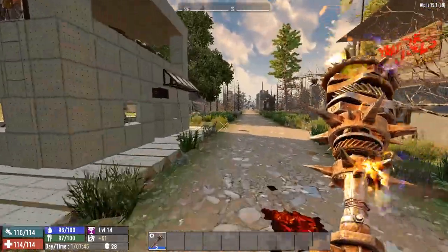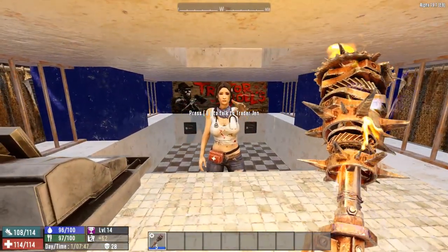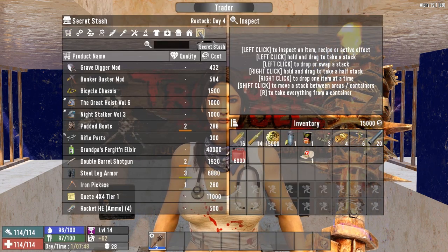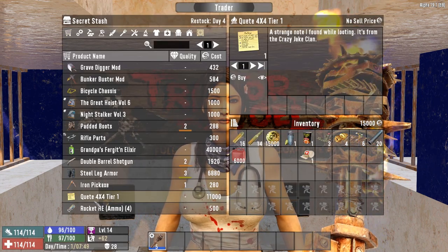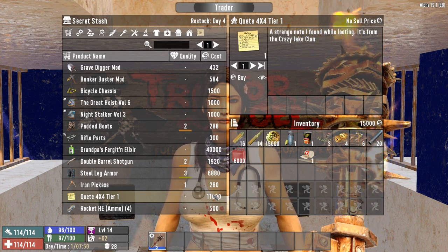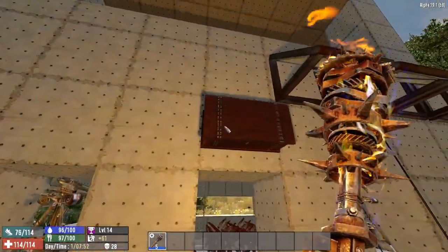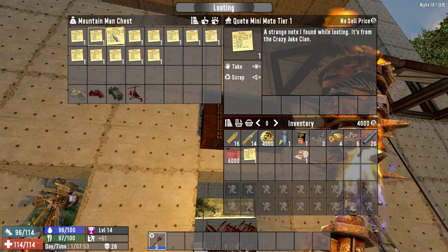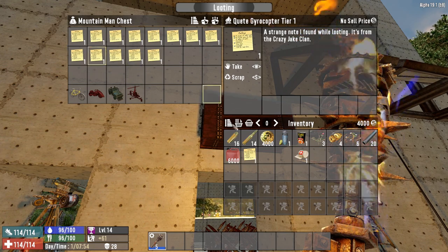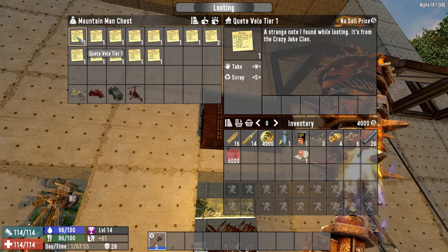To obtain the vehicles, the modder has added quests which you get by going to the trader. In her secret stash you can see a quest for the 4x4 tier one, which costs 11,000 dukes — definitely not cheap. I bought one and also have a chest with all the different quests prepared just in case the trader doesn't have one for sale. Now I have a second 4x4 quest.